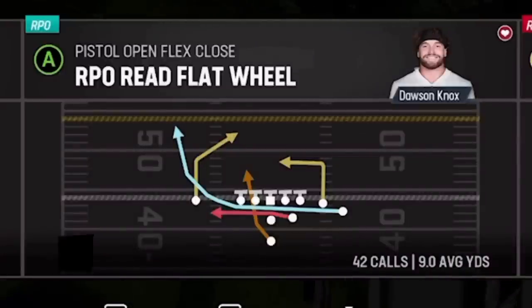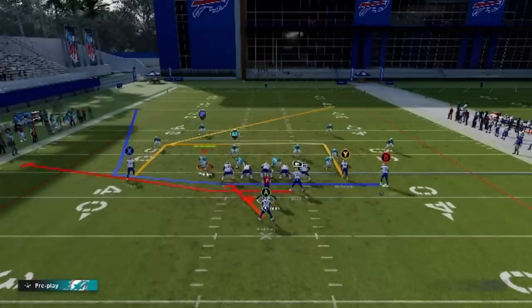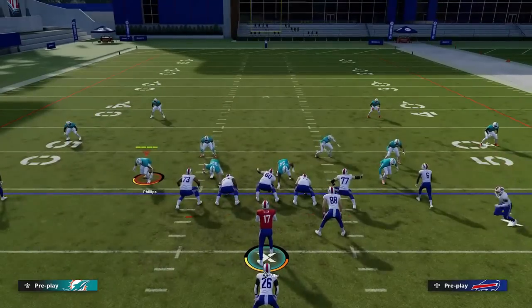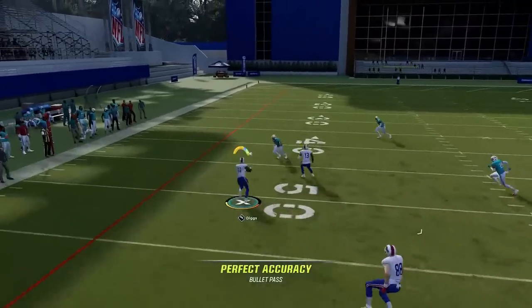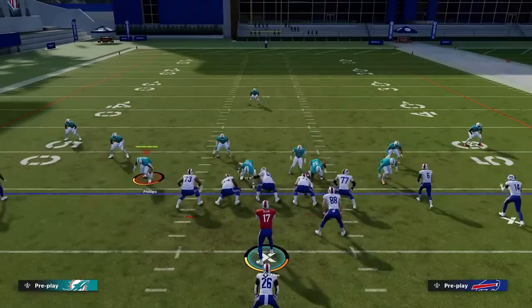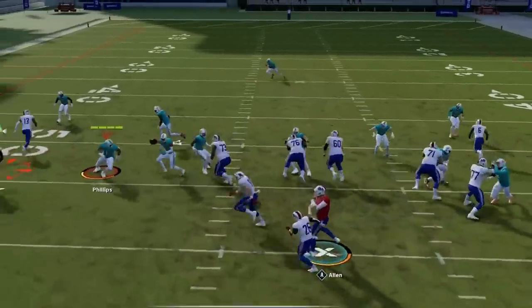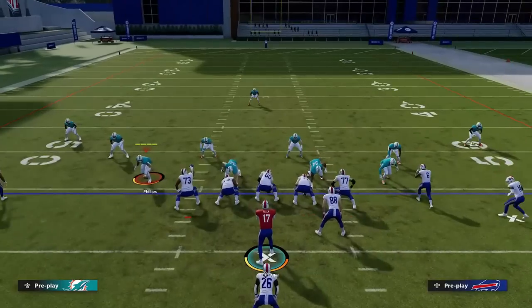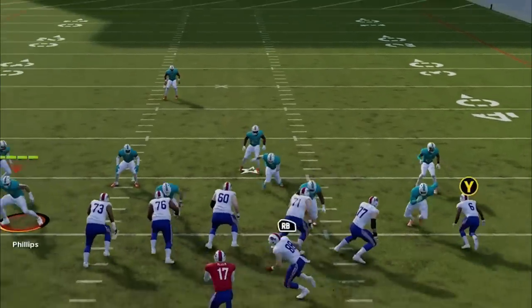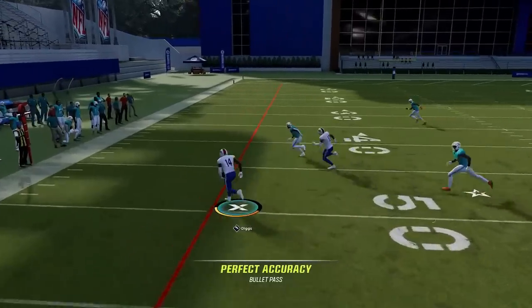The route on this play I'm going to focus on is the motion route. Make sure to have your best and fastest receiver in that spot. This route really gets open against any man or zone — you just have to watch for when he gets open. Against zone coverages like Cover 3 and Cover 4, you typically have to throw the ball right away and bullet pass lead either down or away from the defenders. But against man coverage, just watch the cornerback trailing. If he follows all the way across, you can still throw it as the trailing cornerback is typically behind. Sometimes the cornerback stops following halfway across the field altogether, leaving the receiver completely wide open and uncovered.